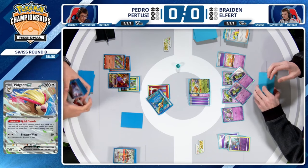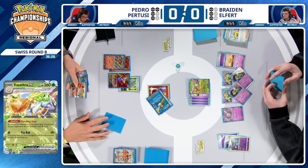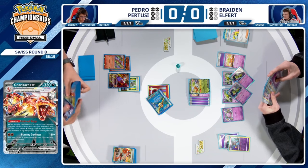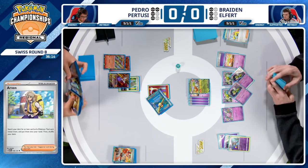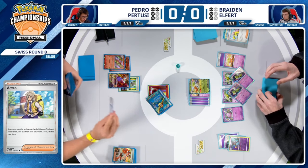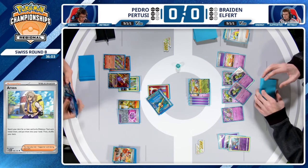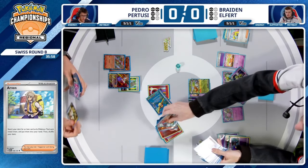Now that Braden has taken three prize cards, Espathra EX is in range of a Charizard EX knockout. But with Iono disruption, setting up back-to-back Charizards could be very difficult for Pedro, especially if he hasn't found a Super Rod to replenish his deck of energies. I wouldn't hate to see Pedro use Pidgeot to KO Xatu or Banette on the bench — take one prize there, then work in the Charmander to Heat Tackle the Cleffa.